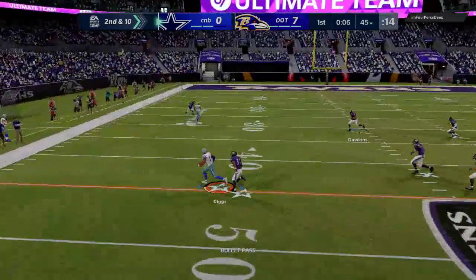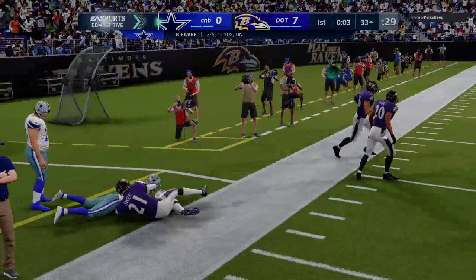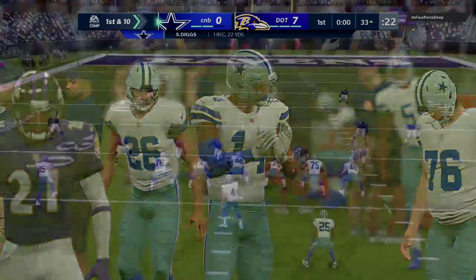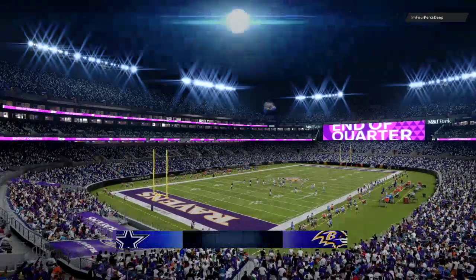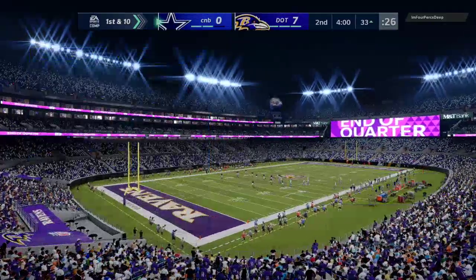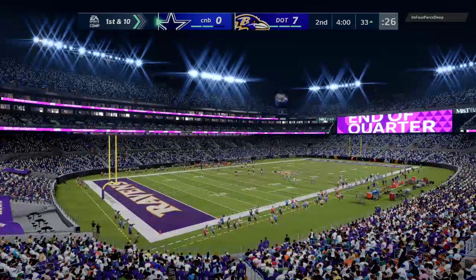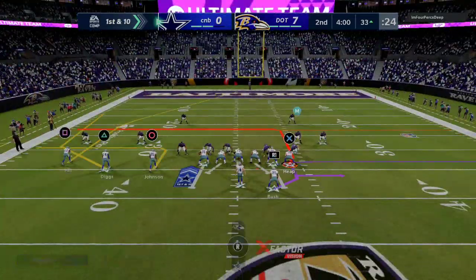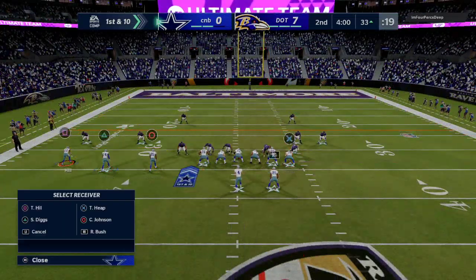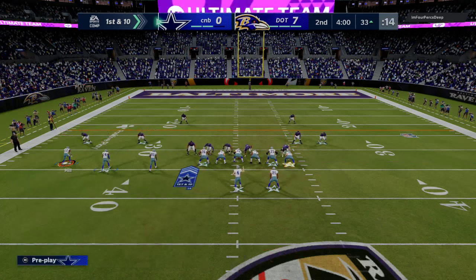We are able to beat the man coverage — Stefan Diggs. I still think Stefan Diggs has some value with his route abilities. You could argue that Julio Jones is better, but I still really like Stefan Diggs because he hits all the route running thresholds, which are 90 and above. Ideally, if you really want your receivers to play better in Madden, you want to have 90 route running at whatever route it is you want them to run.